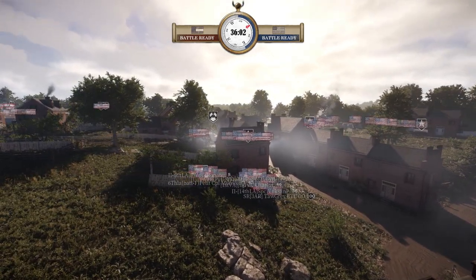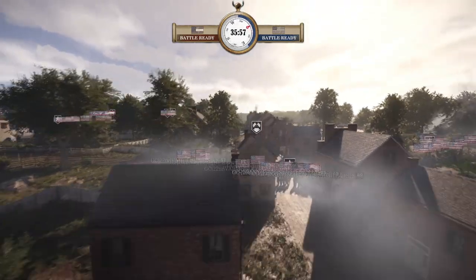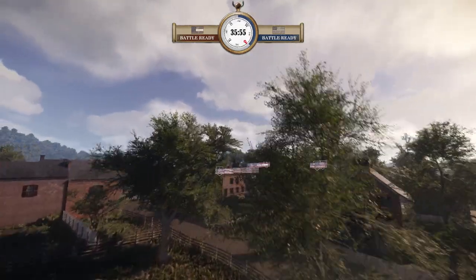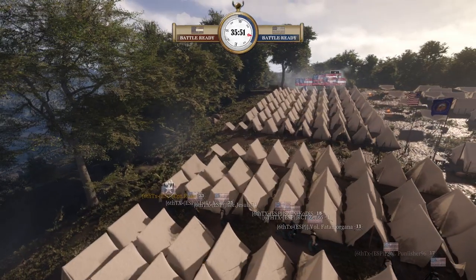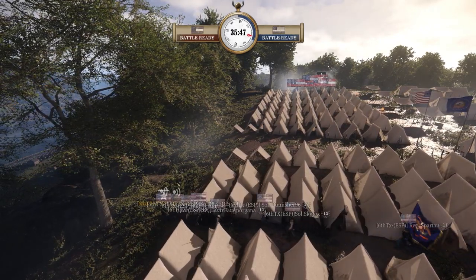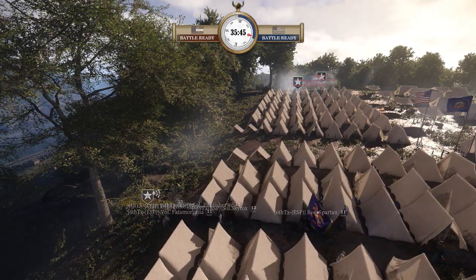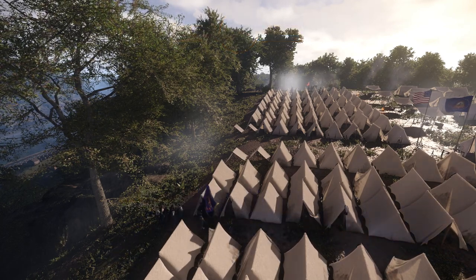An interesting thing I want to point out is that 6th Texas have gone straight down the middle without much resistance and are now in the tents. I assume they might get behind the CSA element over here. We've seen Russo — he is a fan of these bold maneuvers certainly.